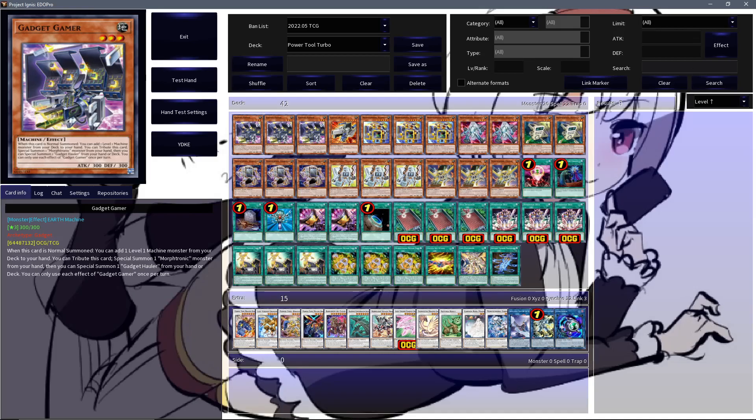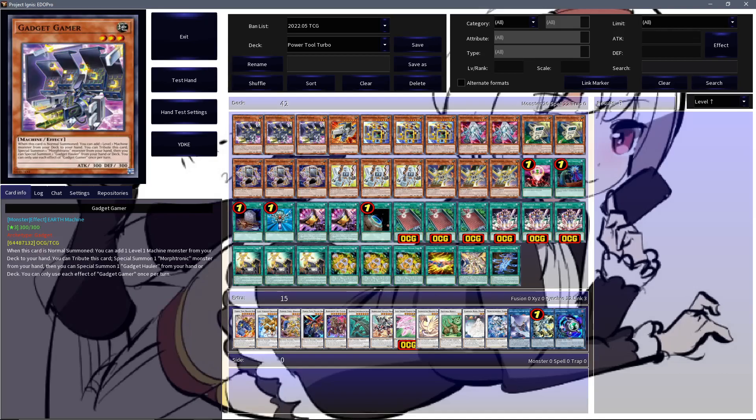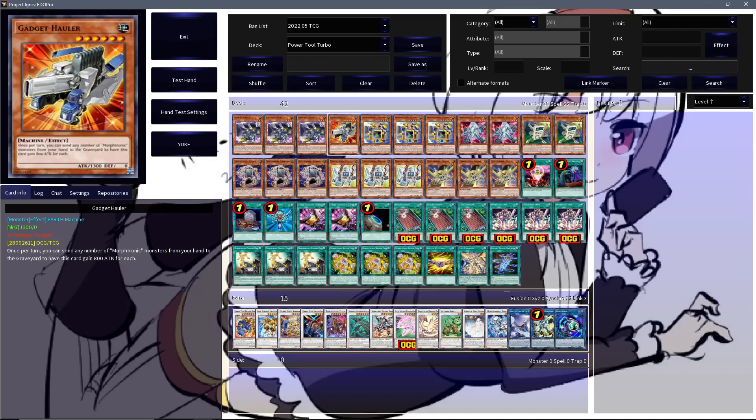Starting off the main deck, three Gadget Gamer and a Gadget Hall are just a very insane normal summon package that does so much and adds so much to the deck. Really incredible stuff.